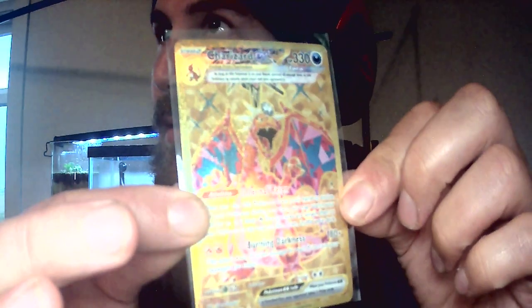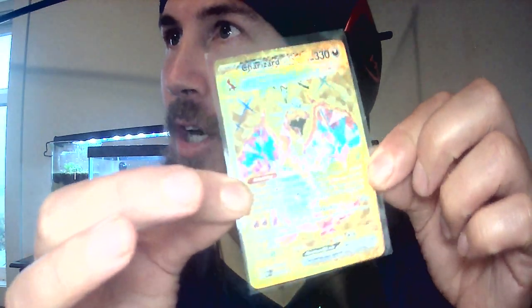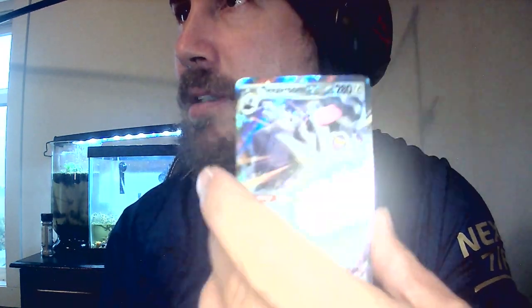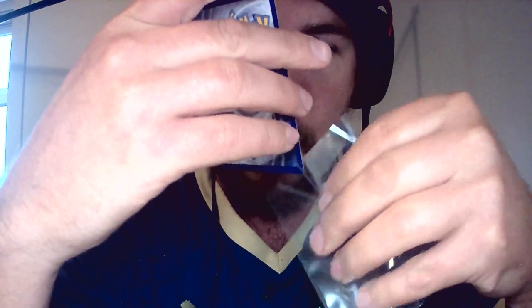From now on it's pure profit. We've got a gold Charizard EX — the centering isn't bad either, really good centering. The Charizard EX is definitely a hit card. And then we also pulled a Viva Roomie EX full art. What a pack — if you could only get these packs I'd be a millionaire! Alright, moving on to the next pack.